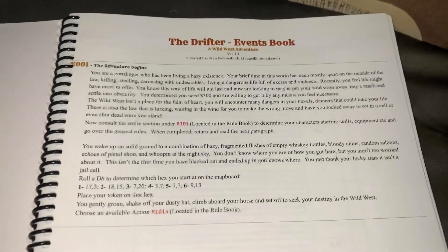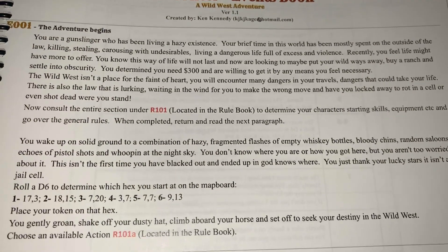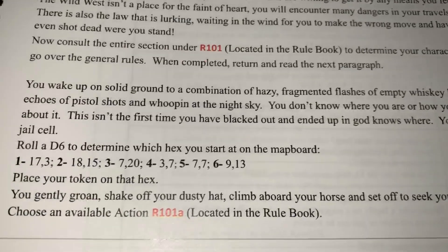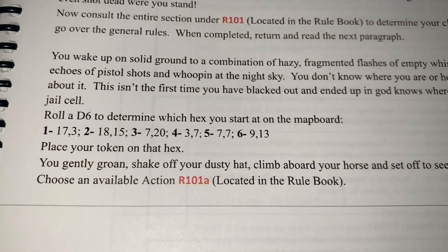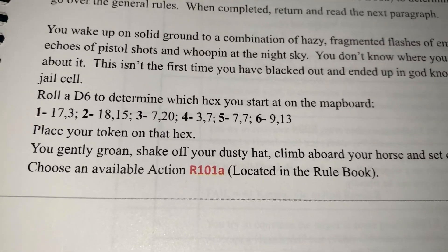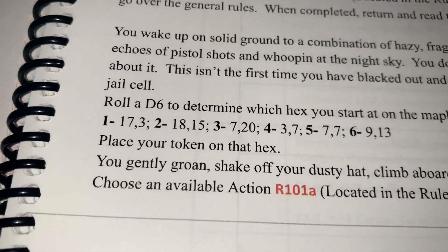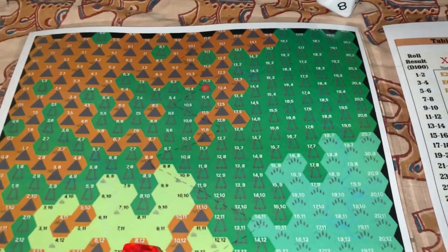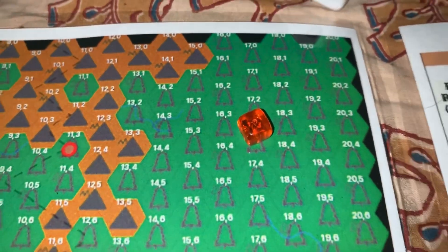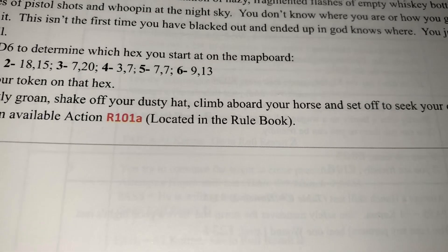We're now told to open the events book and go to event E001. It goes over who you are and what you're trying to accomplish. After creating your drifter, you determine which hex you start at: roll a d6 — we rolled a one — which is hex 17-3. We place our token on that hex.